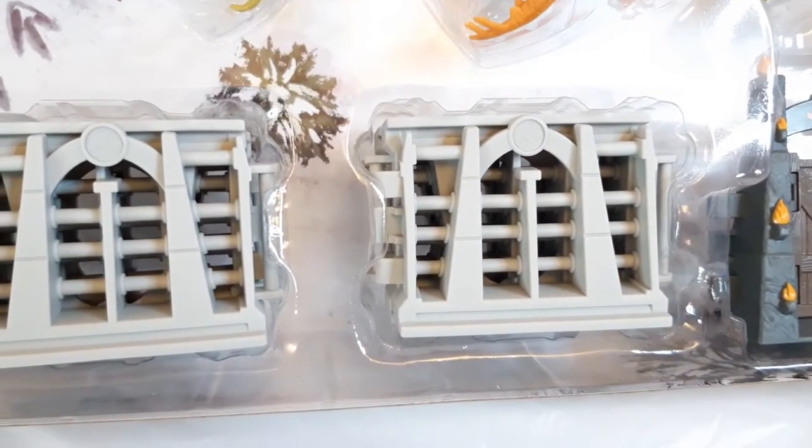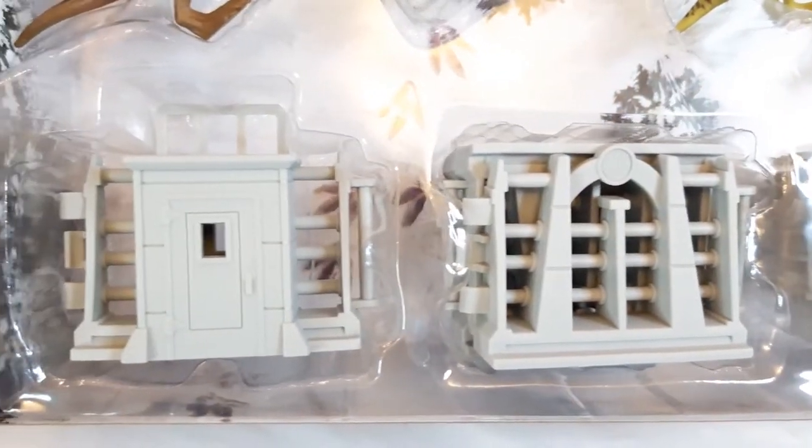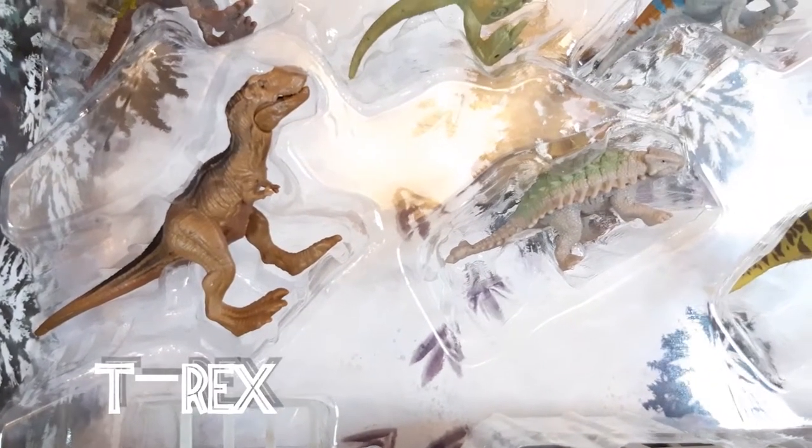As we can see down the bottom here, we have some great Jurassic Park gates, and they look like they've got some proper good detail on them too. And here are the fence sections — there's four sections in each compartment, and a little side entrance building too. Here are the dinosaur minis.